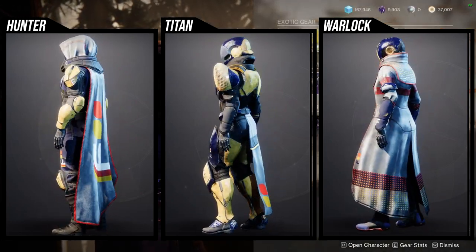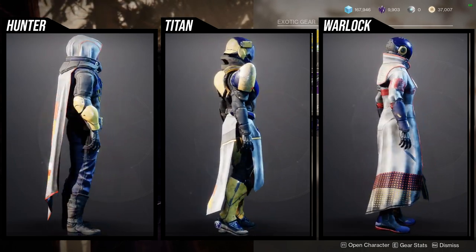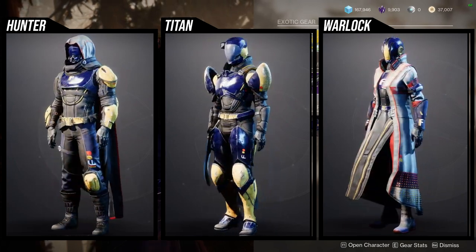For Warlocks, I think the helmet is really cool. I think the arms are kind of forgettable. The chest piece is really cool, especially if you lean into the wiring — like I said, for all the classes. The boots are kind of boring, and the bond is kind of boring as well.